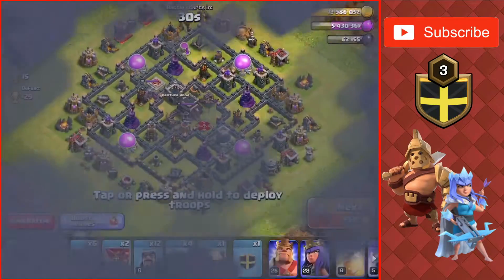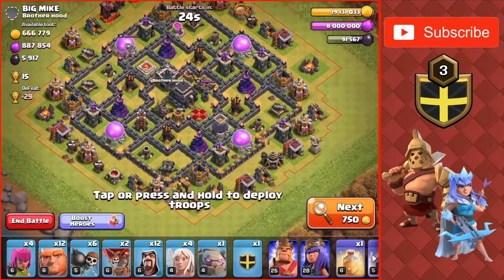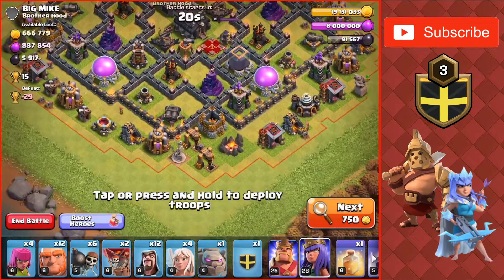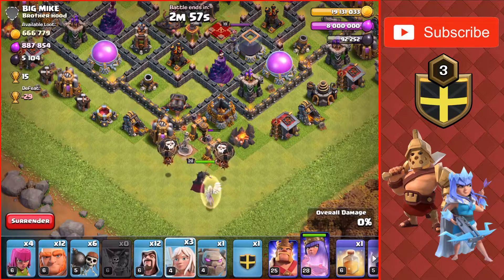Hey guys welcome back to the channel. Today's video is on Town Hall 9 and I'm going to be searching for more Dark Elixir to upgrade both of our heroes. I'm at 90,000 and I need 130,000 to upgrade both at the same time.